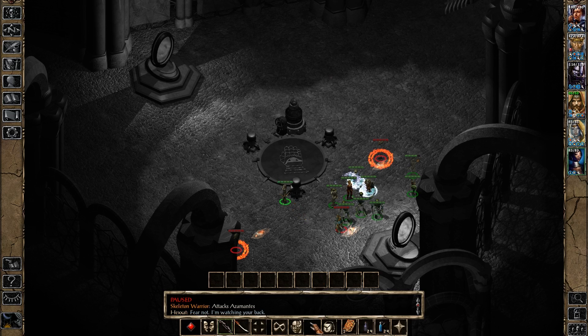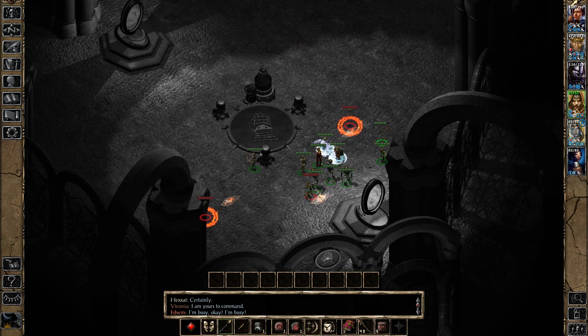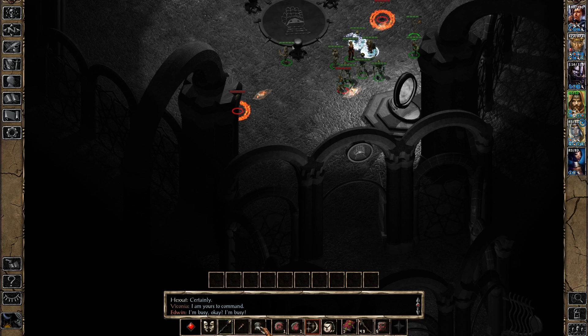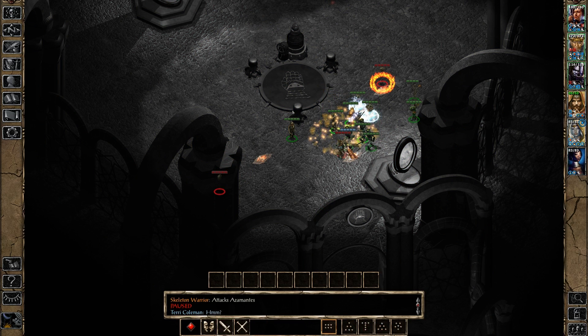Here is our opponent! We have a Lich by the name of Azamantes and some Flaming Skulls! The Flaming Skulls are a big problem, but the Lich is the more immediate threat. They can fire fireballs and unleash some deadly cloud-based attacks — they are dangerous nuisances that can kill you in their own right! The Lich is a very high-level Lich and thus very terrifying! We are going to get our Greater Whirlwind attacks off as quickly as we can, so these are all active, and hopefully kill the Lich before it can get off any spells!